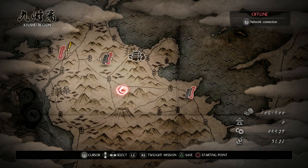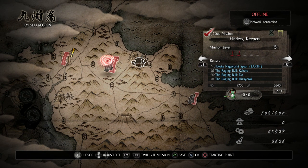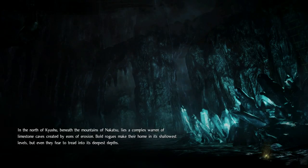Hey everyone, Morgan here and welcome to Split Screen. Today we are back with another Neo guide, and in this video I'm going to be showing you guys a really quick and efficient Amrita farm that you can do in the early portions of the game. This is not the best one in the game, but for the very early levels it is absolutely amazing. You guys can use this to level up your characters and earn yourself a bunch of currency so you can buy a bunch of items.